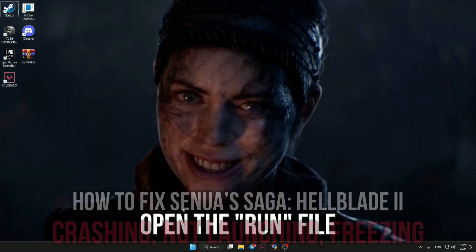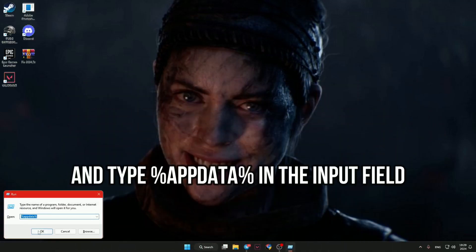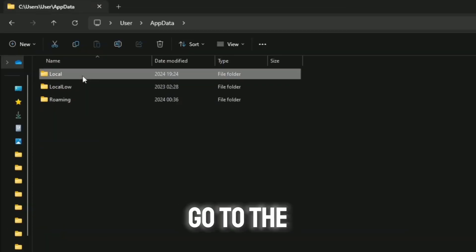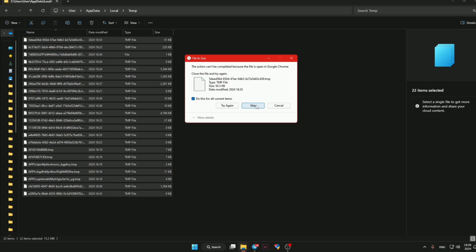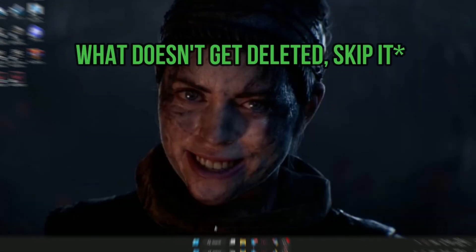Open the run file and type %appdata% in the input field. Go to the AppData Local Temp and delete all temporary files. What doesn't get deleted? Skip it.